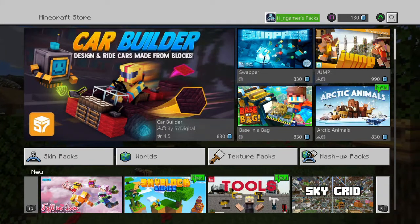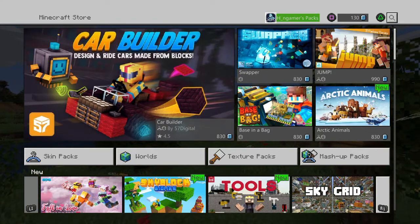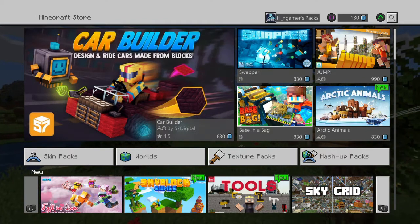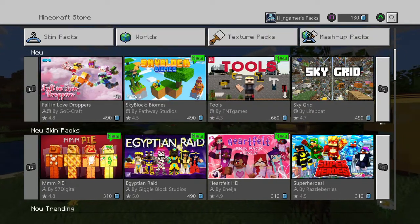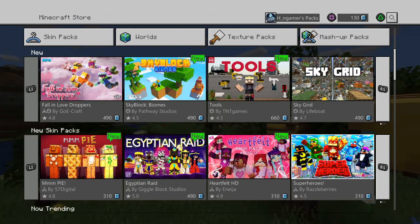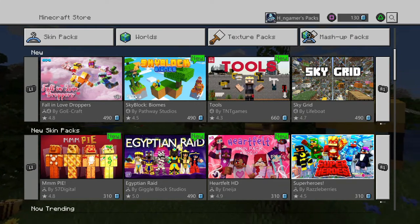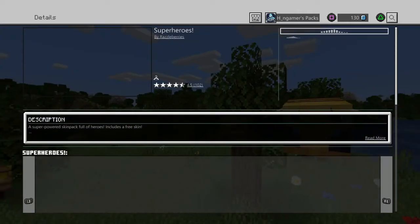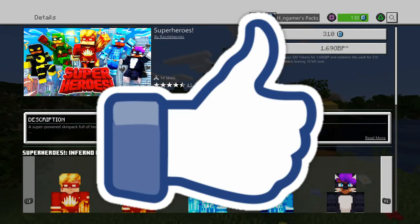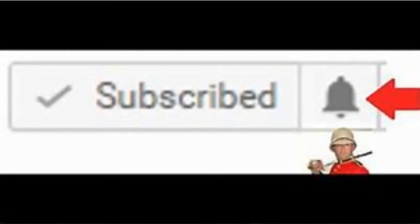Hey there guys, my name's H and welcome back to Minecraft PS4 Bedrock Edition. Today I'm going to be showing you a brand new skin pack review. To find a certain skin pack, we just go right underneath the new and go into new skin packs. And it should be right next to the heartfelt skin pack, made by Razzleberries, and this is called Super Heroes. Make sure to hit that like button, go subscribe if you're new, hit that notification bell, getting all the latest updates and details from your boy HN. But apart from that, let's get into it.